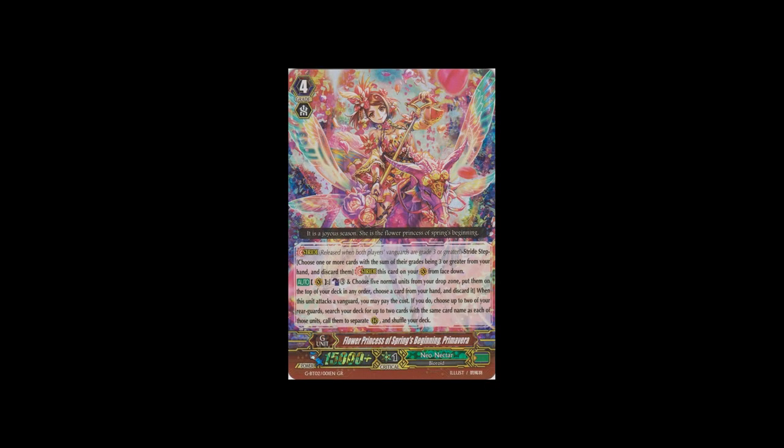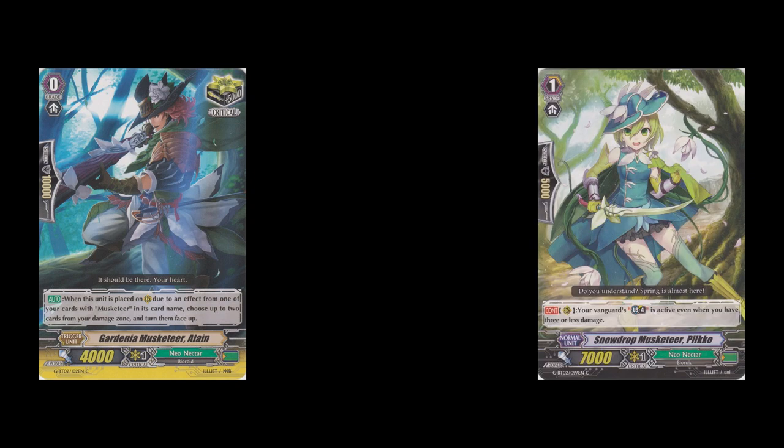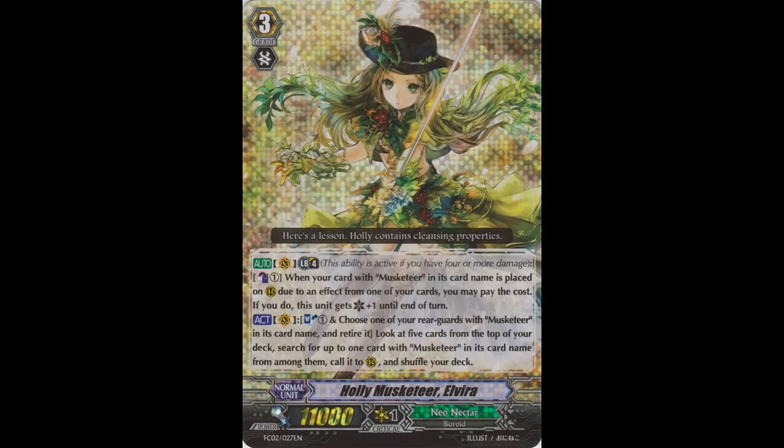Next up, let's start off with the clan that is the cover of the set: Neo Nectar. The cover card is Flower Princess of Spring's Beginning, Primavera. Her skill is a bit mediocre - she counts as 3 and puts back 5 normal units, then you discard a card simply to copy 2 of your rearguards and call them again. It forces a new attack or helps make your field back up, but it's such an enormous cost that it's not that great. Most Neo Nectar decks will be playing this at 1. When talking about Neo Nectar there are mainly 2 decks showing up in the meta: Musketeers and Maidens. Musketeers directly got 2 cards - one is a critical trigger and one is a limit break remover to make sure Elvira crits for all that is holy.